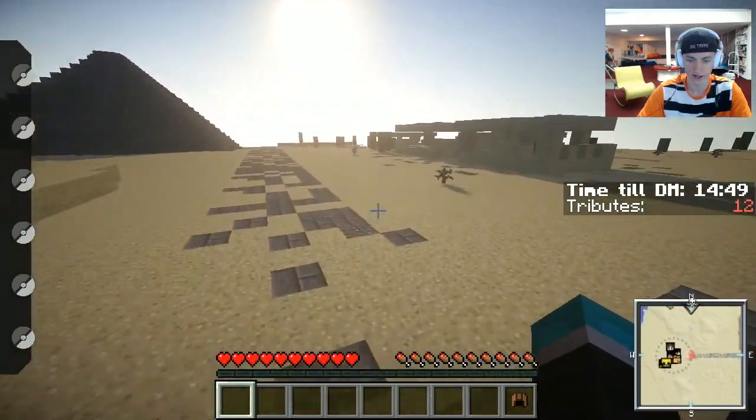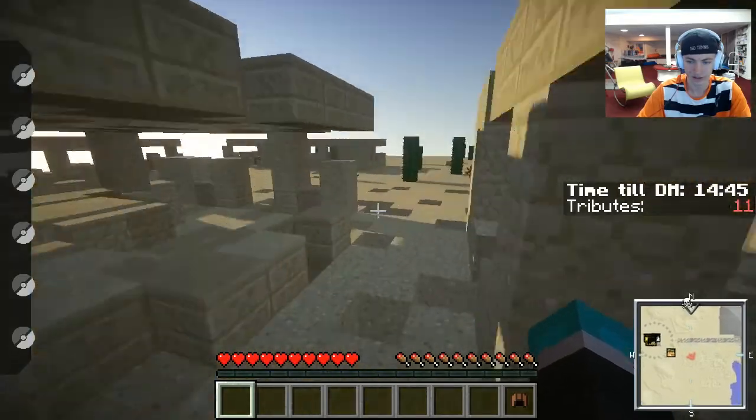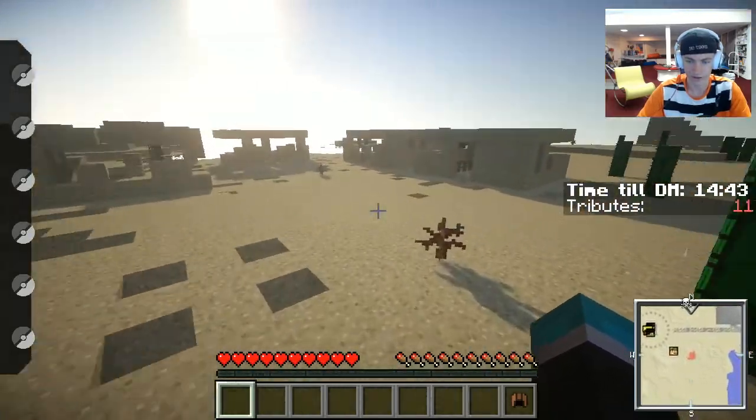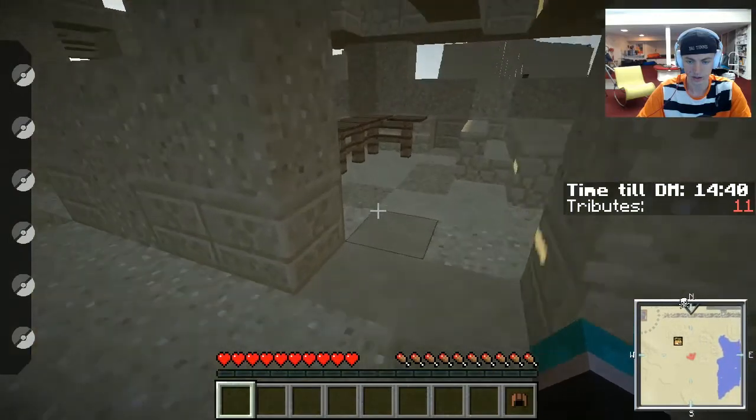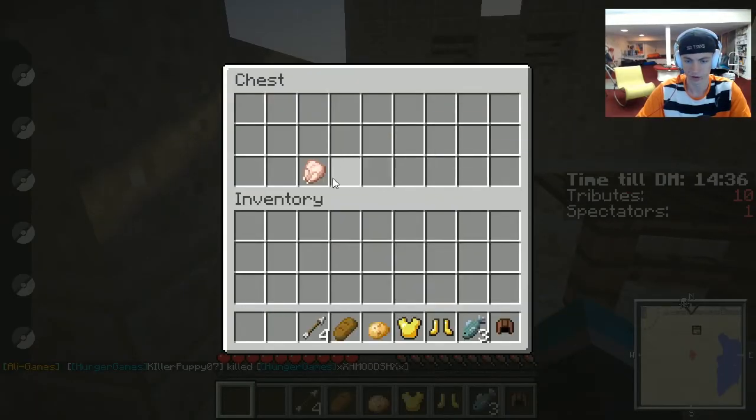I'm just gonna get out of here. That chest was absolutely terrible — fish and a couple pieces of leather. Someone is following me, that's not good. They might know the same exact spot I go to, but it looks like there's lots of food here which is good.